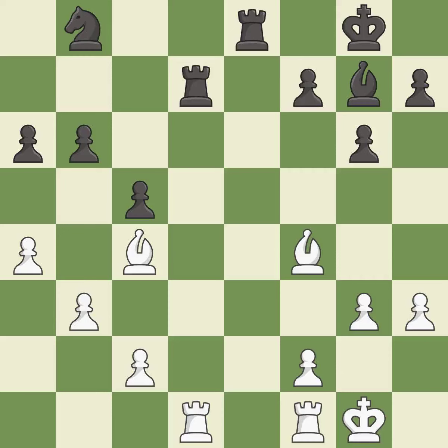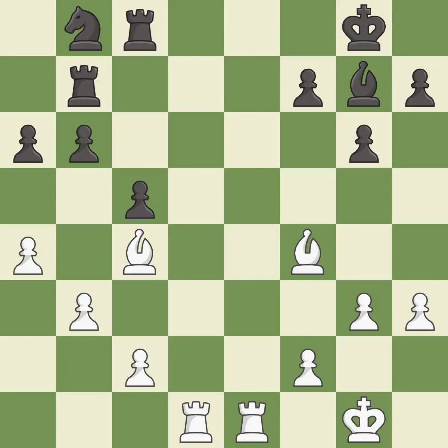This challenges the opposing rook for control of the open file — it is best. One of the best moves — it is excellent. This fights against the opposing rook for the open file. This threatens to force eventual checkmate — it is best. This move puts the rook on a safer square — it is good. That's what I would have recommended — it is best.